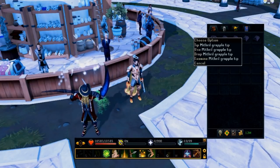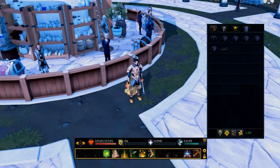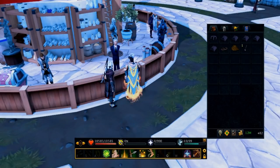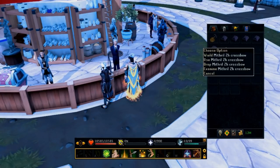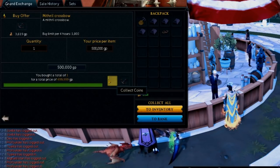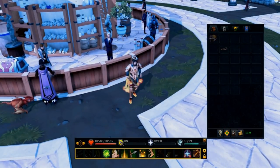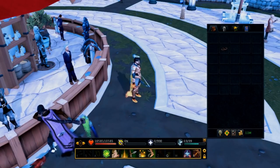You can also create a permanent mithril grapple which you can put into your tool belt. Let me try to make it — I need a mithril bolt of course. After a few failed attempts and accidentally spending 500k on a mithril crossbow, I finally got the enhanced grappling hook. That's a permanent addition so I don't have to worry about it breaking or forgetting it again.